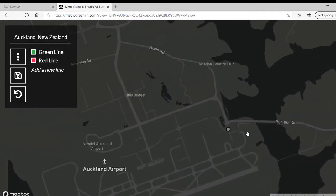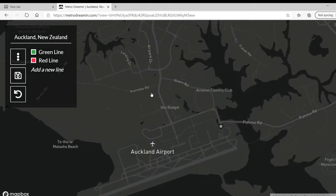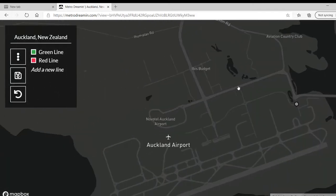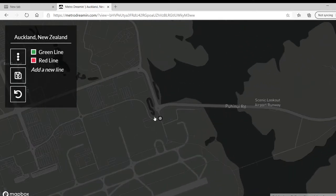Here we are at Auckland Airport. I was also considering doing an airport monorail, metro system, or people mover — something like the AirTrain at JFK — to take you between the terminals, rental cars, and parking. But looking at the shape of the island and the layout of the airport, I just don't think that'll work. So we're starting right here at the first station: Auckland International Airport.